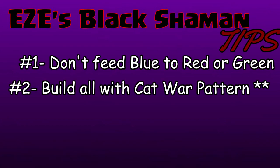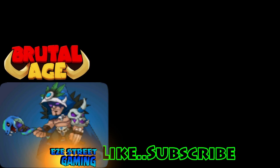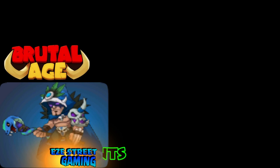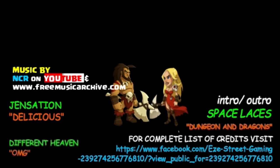Easy tips on the black shamans: don't feed blue to red or green — blue has to stay on blue. If you get multiple blues, then you can feed blue to blue. Number two, build them all with the cat war pattern, with the asterisk that you can replace cat with Smilodon on the red only due to its lack of strength. Make sure your second through fifth attributes have speed on everyone, and try to get hit point percentage and attack percentage in everyone — it's huge on the shamans. Build up all three; don't just feed red and green to blue right away. Blue is definitely the strongest though.